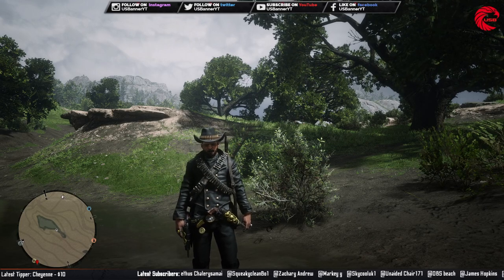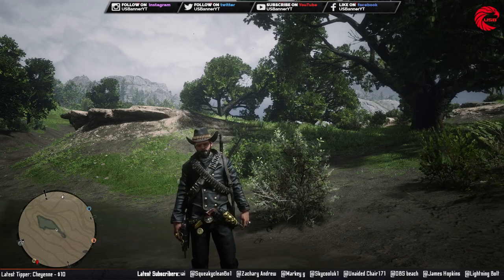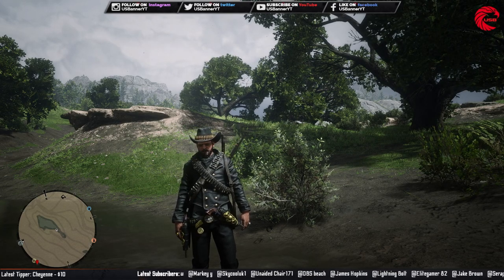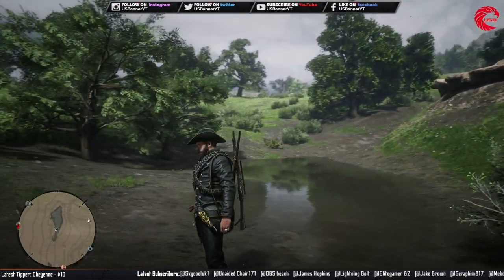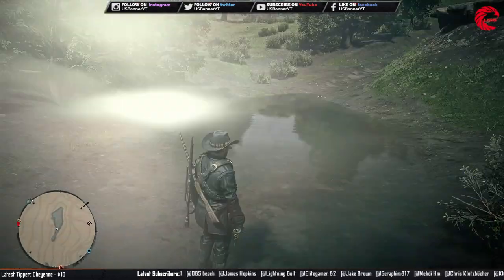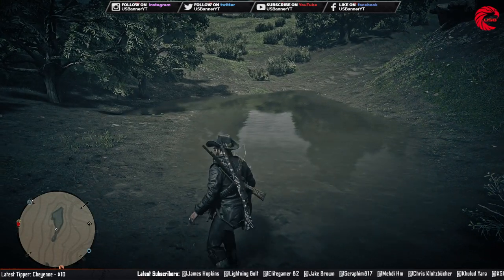In this episode I am going to show you guys where you can find Bluegill in very short time and very easily in Red Dead Online. So this is the location for the Bluegill. This is a very small pond and you cannot see any fish over here.